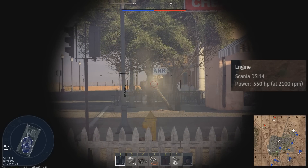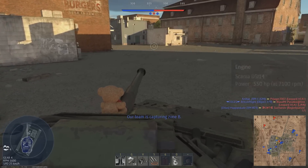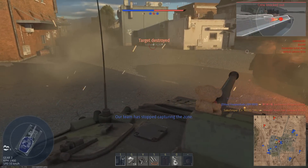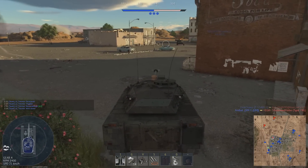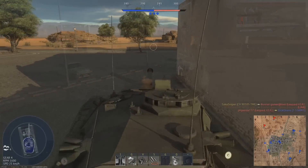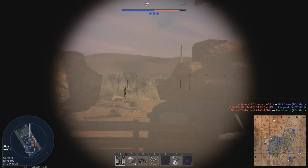The CV90 is powered by the Scania DSi-14 engine, producing 550hp. Combined with the vehicle's weight of 21.9 tonnes, this gives the vehicle a power-to-weight ratio of 25.1hp per tonne. This engine power gives the CV90 an incredible amount of mobility. Combined with the addition of neutral steering, it allows you to quickly navigate tight terrain and obstacles, as well as incredible acceleration both forwards and reverse.